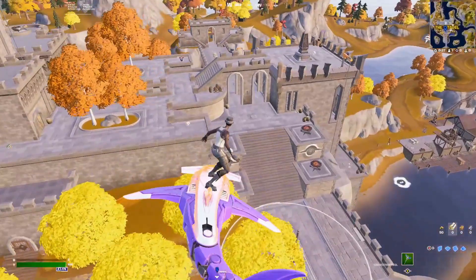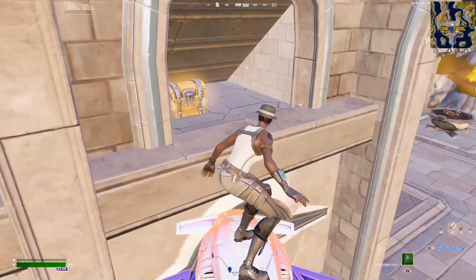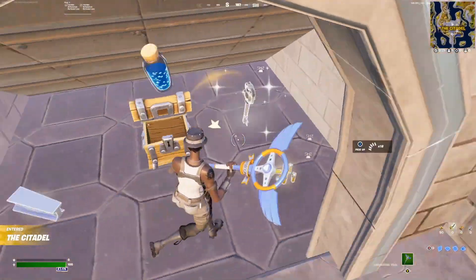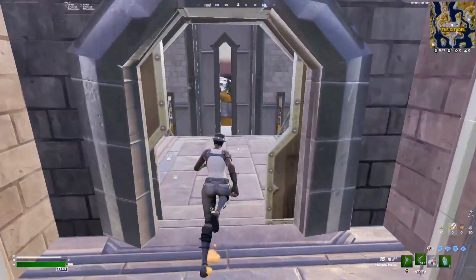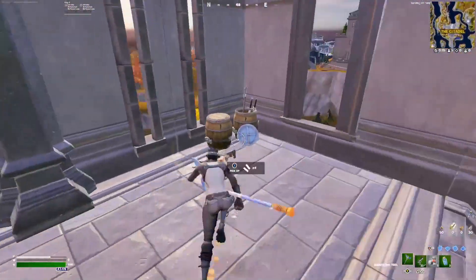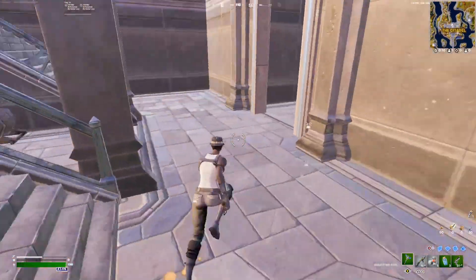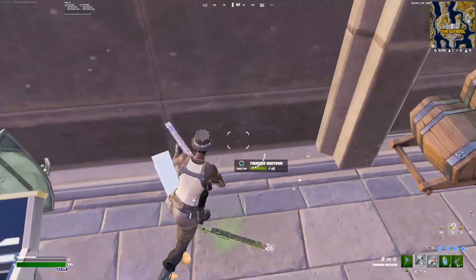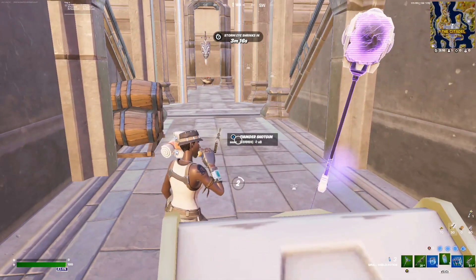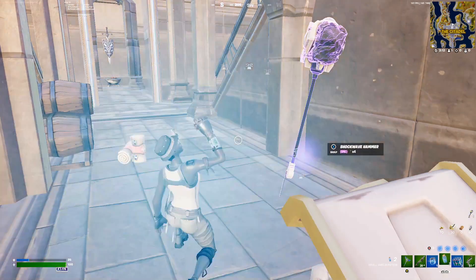We're landing just here - you can see this little place. There's a chest here; we land on top of it and get the gun that comes out. From there we jump down, run through, get the floor spawn, get the ammo crate just next to it, turn around, move backwards, and we get the god chest. Solid stuff - from this we have full shield already, which puts us at a massive advantage off spawn.